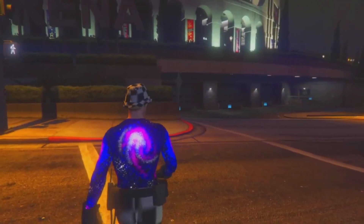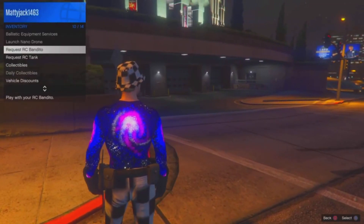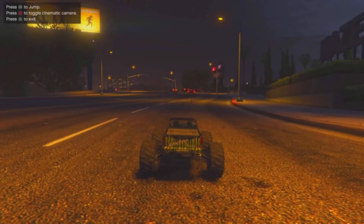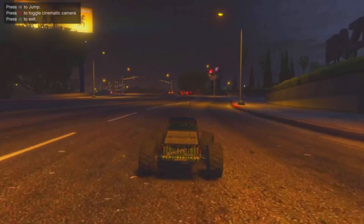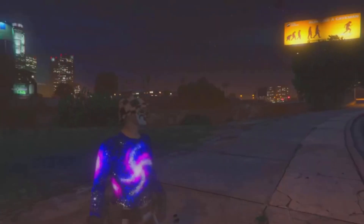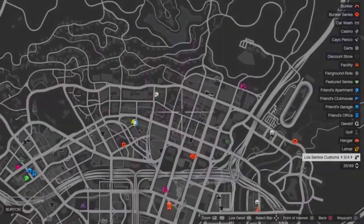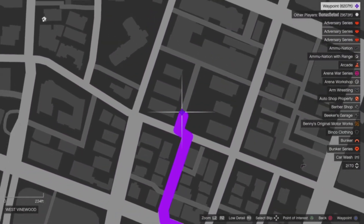To check if you are fully glitched, you will need an RC Bandito. Go to your inventory and request the RC Bandito. Once it spawns, drive around for a few seconds and then exit. If you flash as you spawn back in, that means you are glitched out and you can continue with the Give Cars to Friends glitch. Head to the GCTF spot shown here on the map.